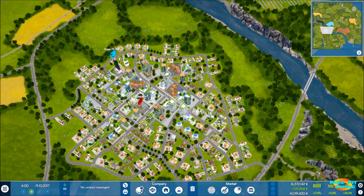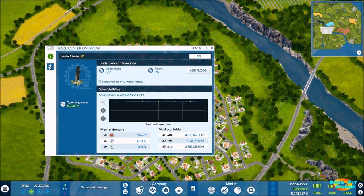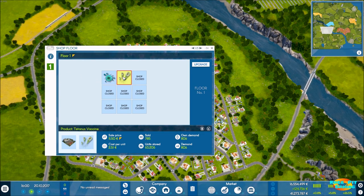Welcome back, everyone, to episode number three in season two of our Let's Play series of Industry Manager Future Technologies. We've gotten a fresh start, and we've gotten going pretty good on profit. We're at $124,000-$125,000 per day. And in our most recent video, we got our second product up and running, the tetanus vaccine.